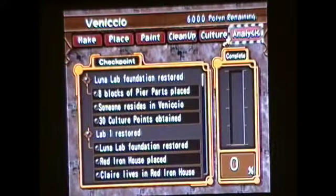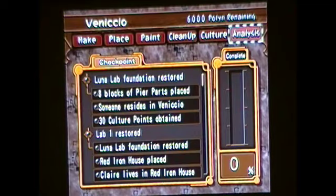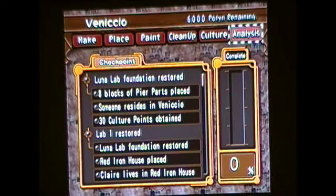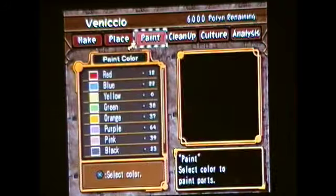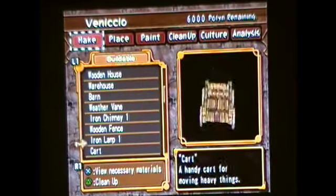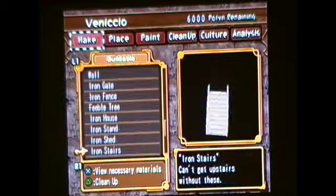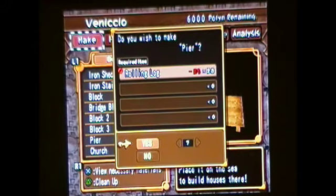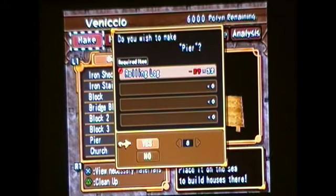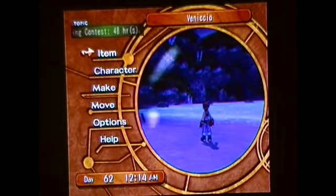Let's see — Luna Lab Foundation! Eight blocks of pier parts, someone has to reside here, and there has to be 30 culture points. Alright, let's go ahead and get these. We need to make some piers — we need eight of them, so we need 30 rolling logs from the looks of it. You guys know the drill — I'll be right back once I talk to Conda and get what we need.